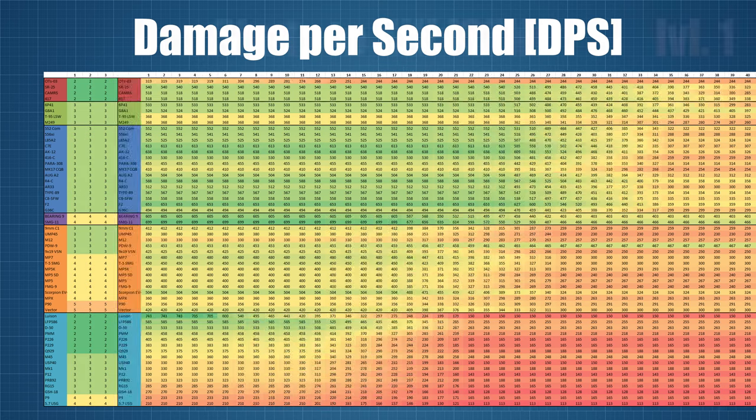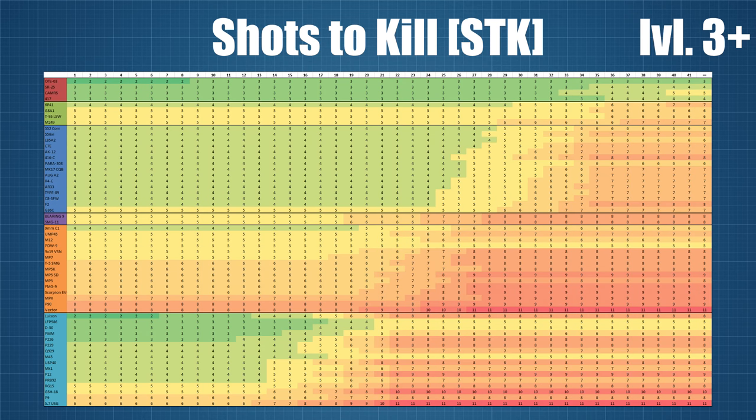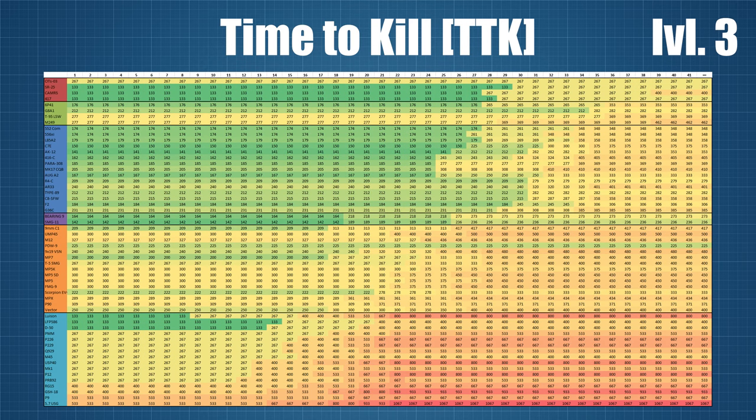Using the damage data, we can also calculate the number of bullets to kill — assuming torso and arm shots — for each gun at each distance against light armour targets as well as medium, heavy, and heavy armour targets with rook plates. Combining this with the rate of fire gives us the theoretical time to kill at all distances, assuming you can hit all your shots to the body at max fire rate. The winner in this category, at least against light and medium armour, is Twitch's F2 with a 122ms time to kill up to 25m. Against level 3 armour or level 1 and 2 plus rook plates, the F2 gets crowded out by hard-hitting fast-firing semi-autos such as the DMRs and some of the pistols. Consistently the worst again across all armour types and ranges are the low-power pistols, specifically the P9 and the 5.7 USG.